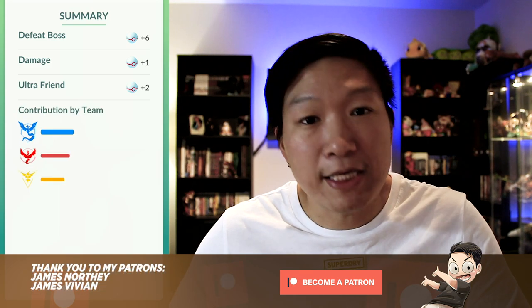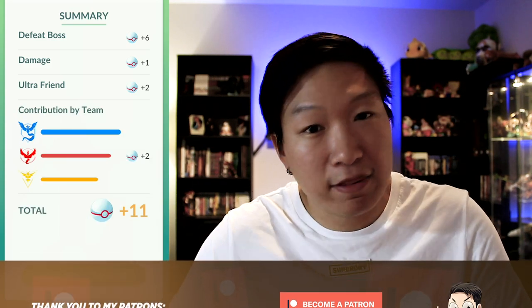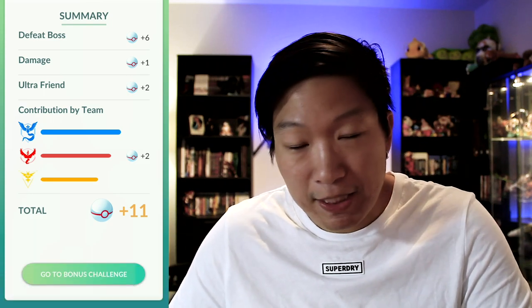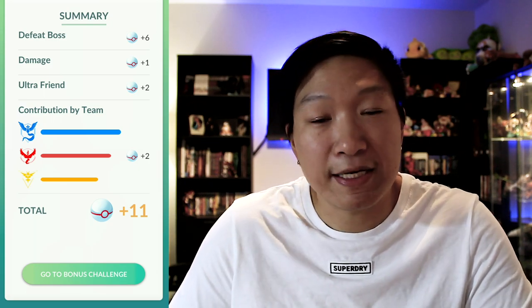Deoxys normal form is a pure psychic type with a lot of moves that are not that threatening. This is what's going to make him extremely easy to defeat, simply because there's plenty of counters for psychic types that you can get pretty much anywhere. Among all of the different counters, I would say that the dark types are the strongest, mainly because of one particular Pokemon that uses a lot of different moves that are actually strong against psychic types.